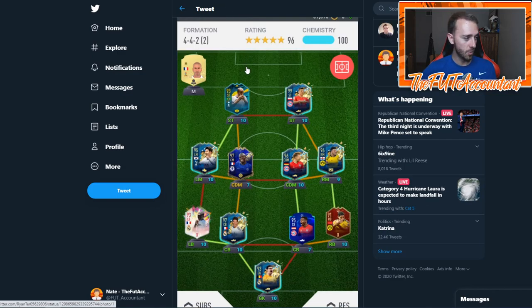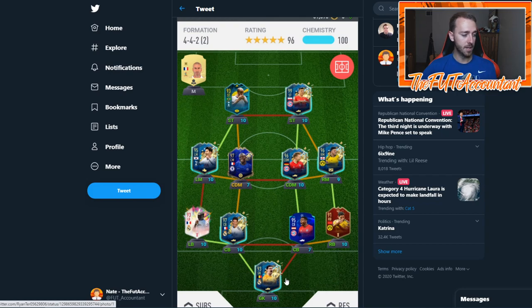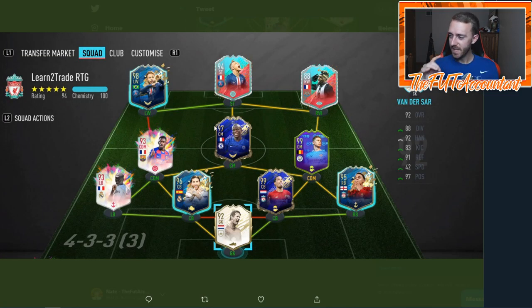Some Tottenham Hotspur representation! Lucas Moura with Heung-min Son on the left side, TOTY Kimmich CDM, 99 Lewandowski, Sancho, Hakimi, red David Alaba, Courtois, Varane, and Mendy. I don't see a lot of Hakimis — that's a GG. I'm also surprised we're not seeing a lot of Jadon Sanchos. Remember the guaranteed Sancho pack during Ultimate TOTS? So many people were pulling that Sancho. EA had to pull down that SBC and re-up it — the odds were still crappy. That was a whole mess, but I'm surprised we're not seeing more Sanchos based on all those from that SBC pack.